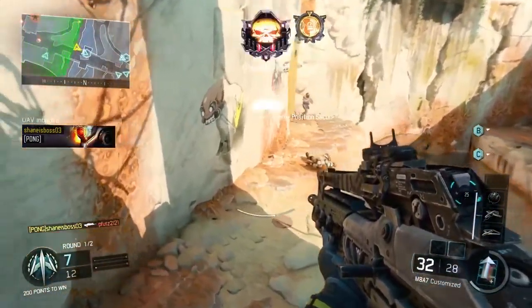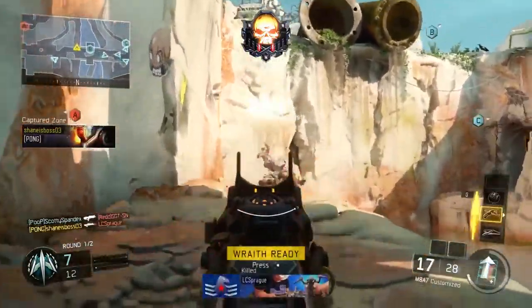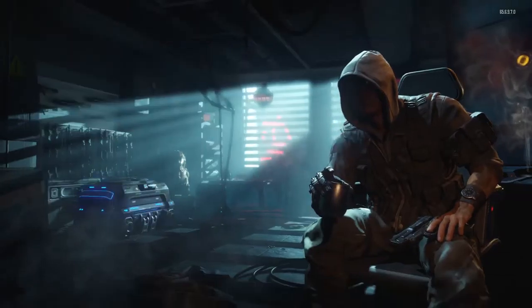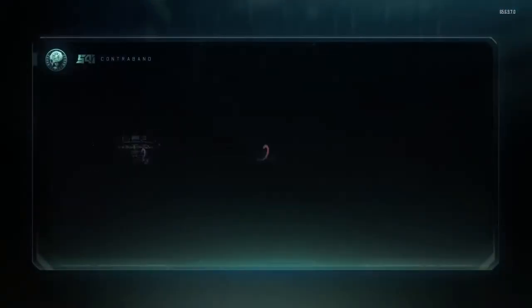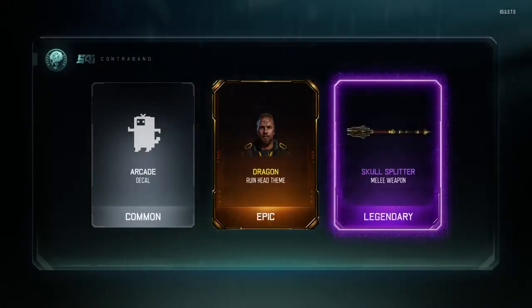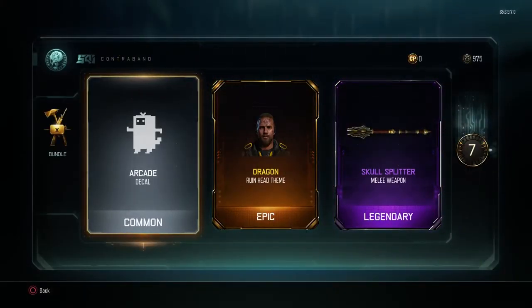So basically, they just added this thing for Season Pass holders called a black market bribe. And this isn't just one of those bribes where you pay 60 crypto keys and you may have a chance of getting an item like a specialist helmet or something like that. This is a guaranteed weapon.